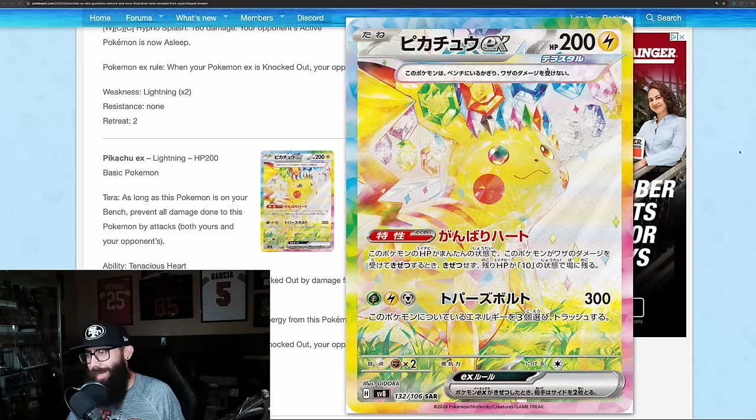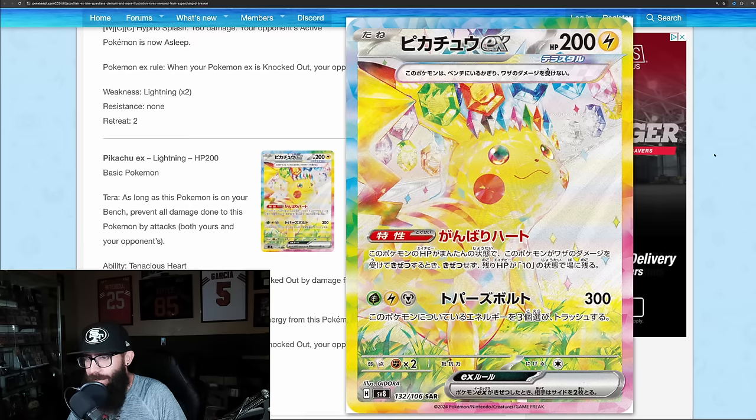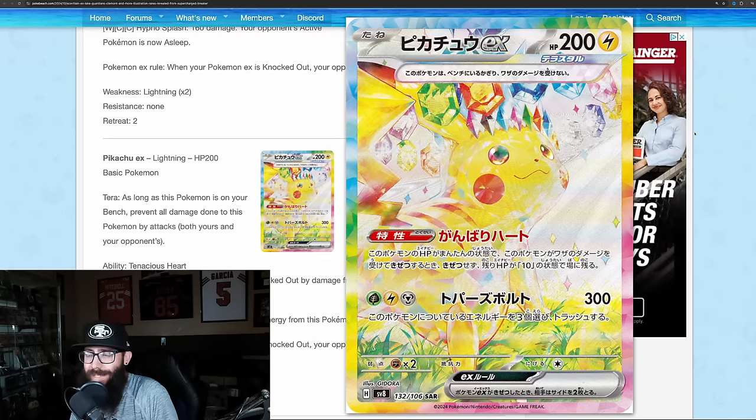Ladies and gentlemen, what you see before you is the Chase Card of Surging Sparks. This is from Supercharged Breaker, the Japanese set, but it's going to be included in the English Surging Sparks. This is the Pikachu SAR in Japanese, or in English this will be the Special Illustration Rare, or SIR.